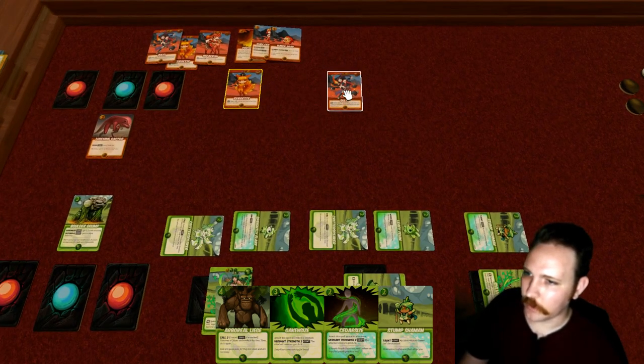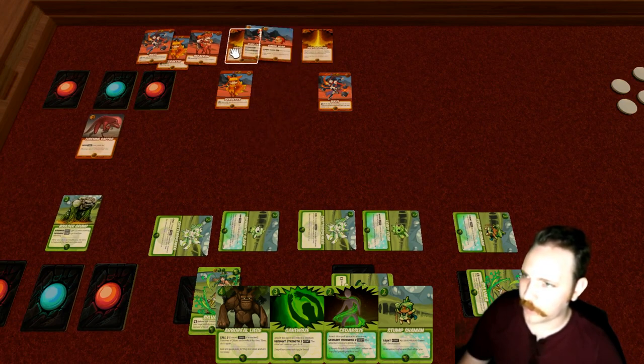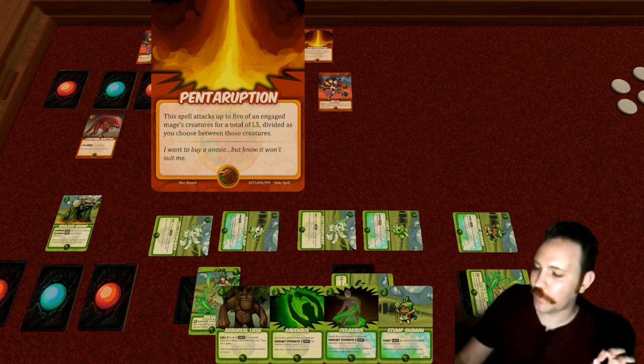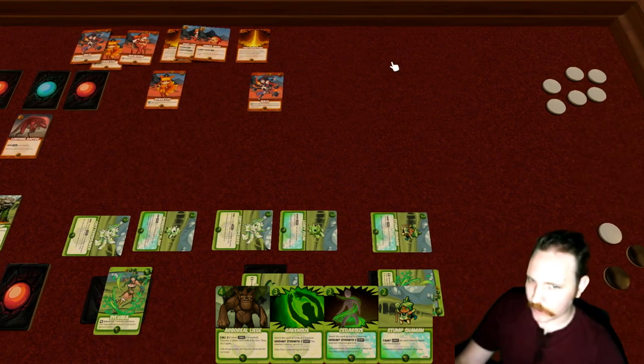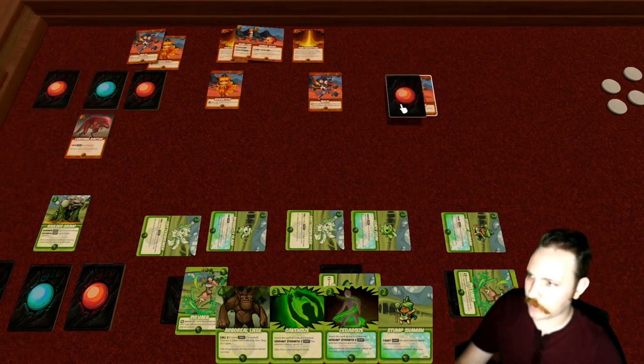Ruby readies, draws — another Pentorruption. This costs six and attacks up to five of an engaged mage's creatures for a total of level five, divided as you choose. In this case we won't be able to do better than taking out two creatures. We'll go ahead and play this mage, give her a vigor.